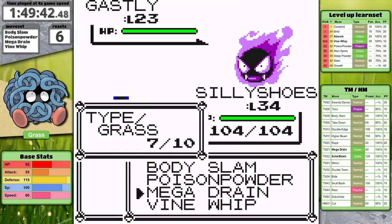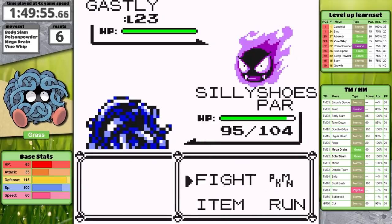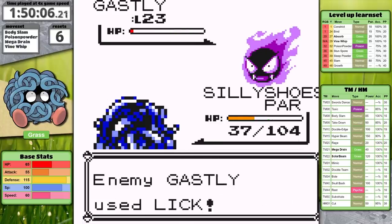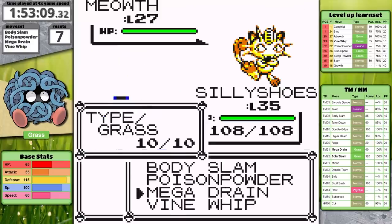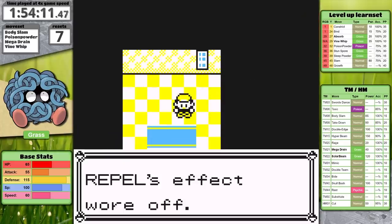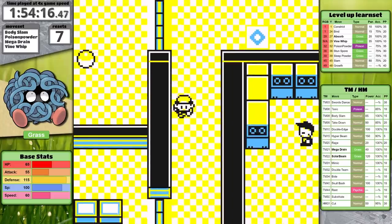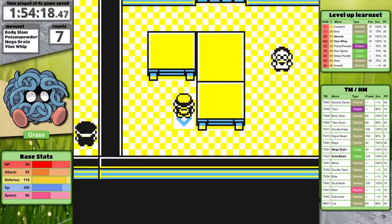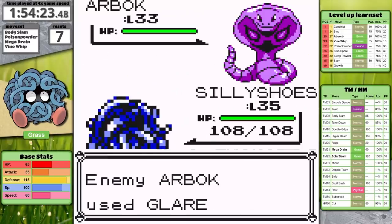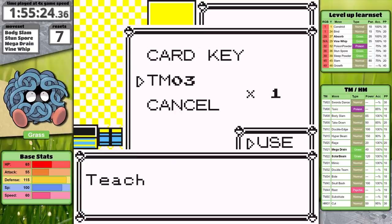Unfortunately, Pokemon Tower isn't a great place to grind. Grass moves are resisted by the Gastly line, and I don't have any other damage-dealing alternatives against them. At this point I started to get worried about Agatha — I'll have to get past her with only Grass moves alone. After completing Pokemon Tower, I'm off to Silph. I hightail it towards Swords Dance. With this move on my side, I'm going to be able to do more damage with Body Slam than with Mega Drain. But why does this mysterious vine monster with silly shoes even learn Swords Dance in the first place? It's obviously not a physical attacker.